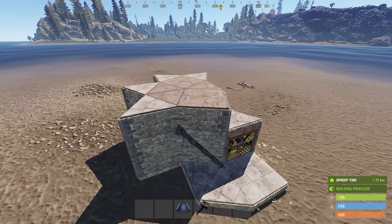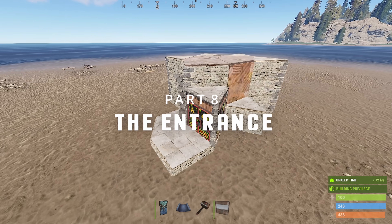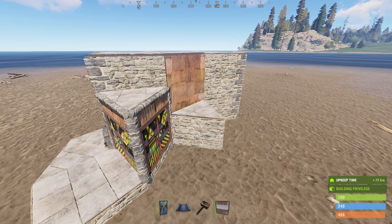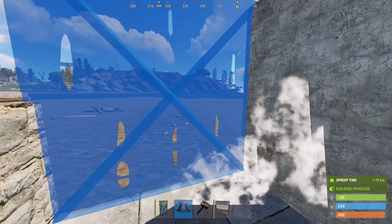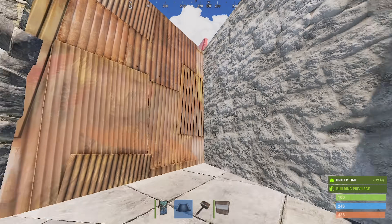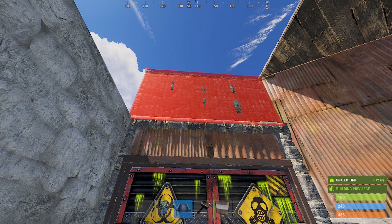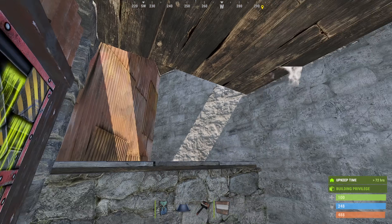Once the honeycomb is all the same height, we can start building the entrance. Since we have two doors on the front here, we'll have to build up both sides at the same time. We'll start here on the right since it adds honeycomb to the TC. We'll start by walling this in, then add a half wall here facing this way. A roof here and close it with a half wall.